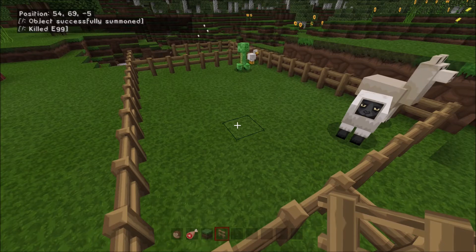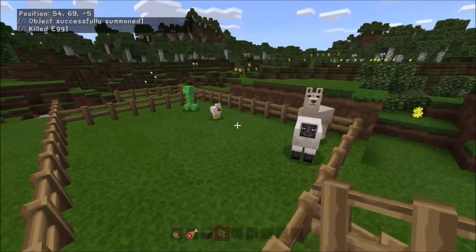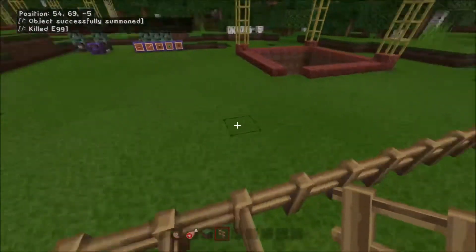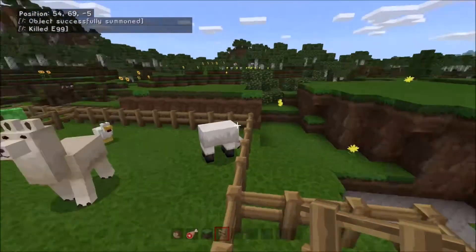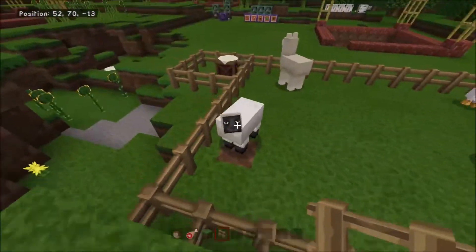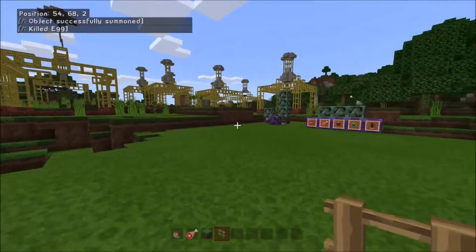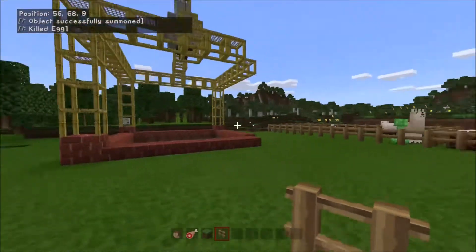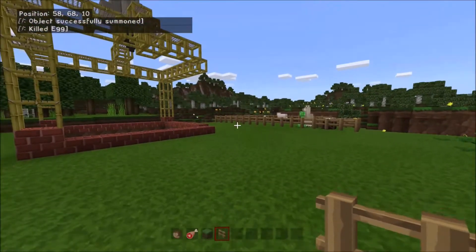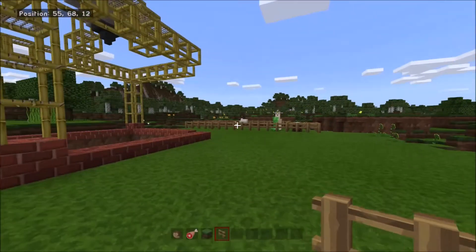And there you have it — the chicken laid an egg and out popped a creeper. So there's another fun way to mess with your friends: every time a chicken lays an egg, a creeper pops out. Chickens effectively lay creepers now. And you can see from the command block output that these aren't constantly spamming and lagging the game.